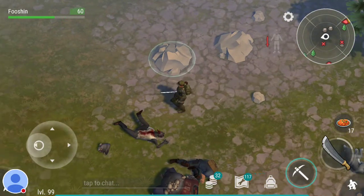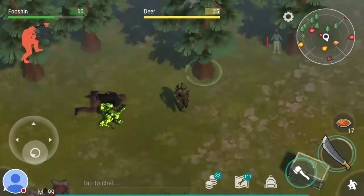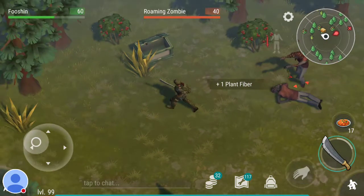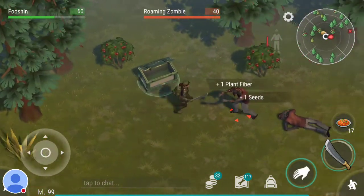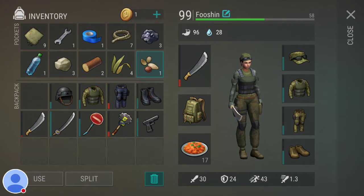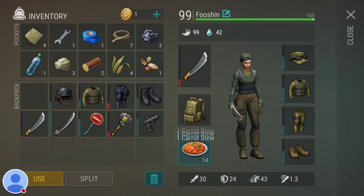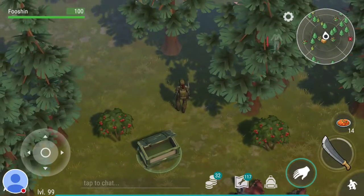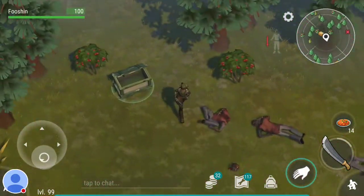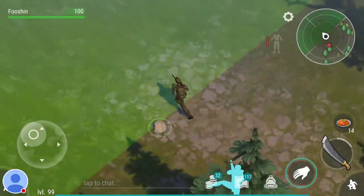The grass seeds — when you pick them up you'll get plant fiber, but every other one or so you'll also get seeds. You plant these and you can grow carrots. That's something you want to start doing right away — start planting seeds. The crops heal you, take care of your hunger, and take care of your thirst. It's always good to have that kind of stuff with you.